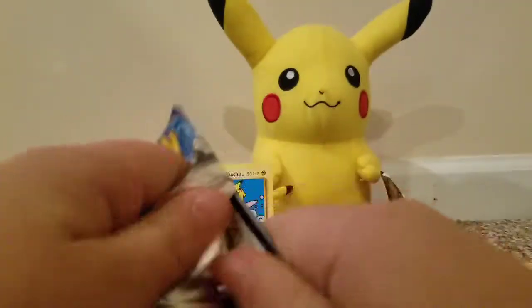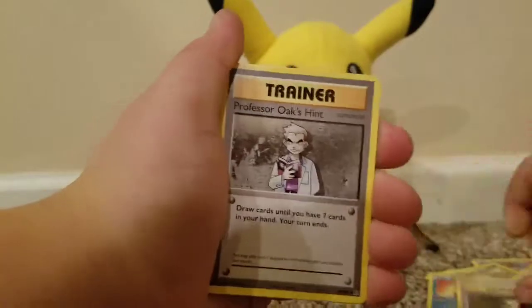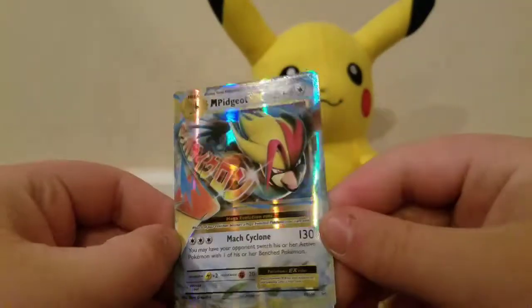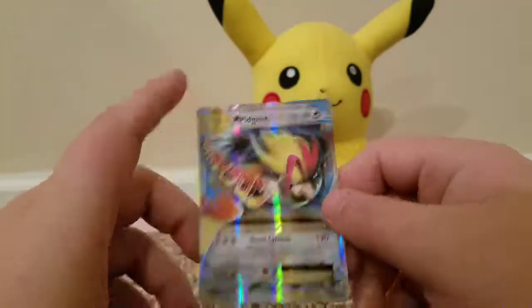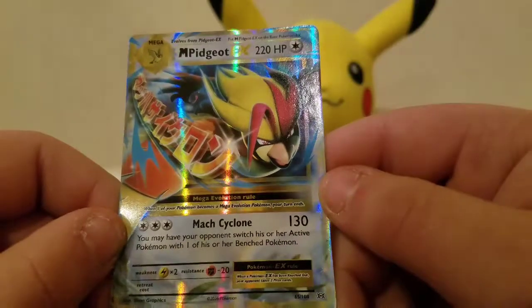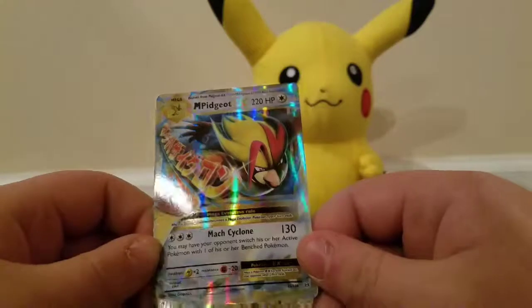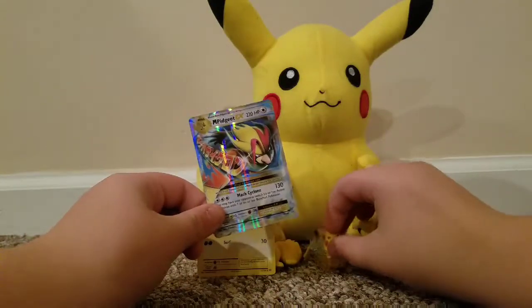So our last package here — hopefully we pull something good. One, two, three. Poliwhirl, Brock's Great Ball, Professor Kukui, Gastly, Charmander, Rattata, Caterpie, Magnemite, Poliwag — oh my gosh, no way! We pulled a Mega Pidgeot EX! Max Cyclone — look at that thing! Your opponent switches his or her active Pokémon with one of his benched Pokémon. That's awesome! I never expected to pull anything Mega out of this tin!